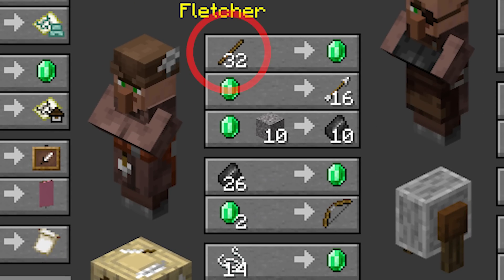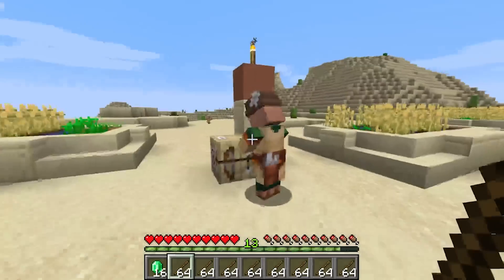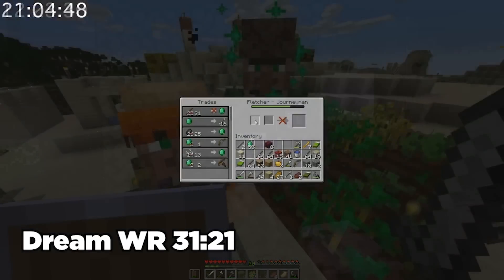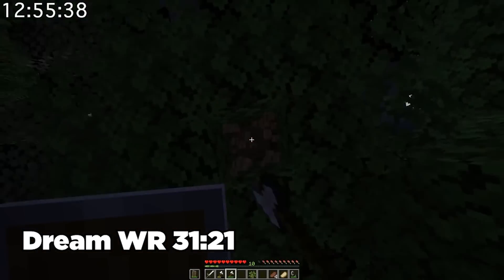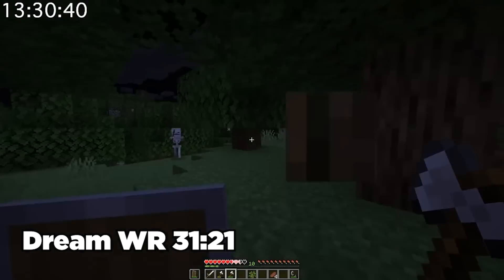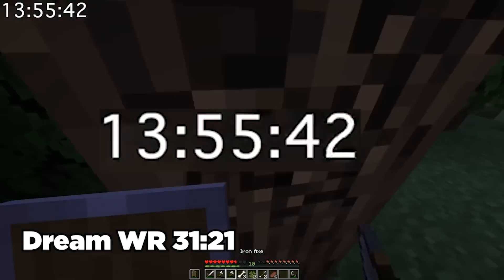After looking into every villager trade, a new route was discovered in the form of a humble fletcher. Now all speedrunners had to do was get lots and lots of sticks. The first obvious choice was forests, as literally every Minecraft world had forests. This meant that any seed only required a nearby village to trade with, making resetting very lenient. Despite this benefit, there was still a glaring issue: actually chopping down wood manually just wasn't feasible for the times they wanted to achieve. Runs would spend around 10 minutes manually chopping wood, hindering pace immensely.